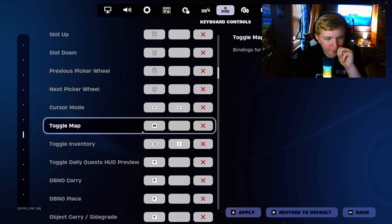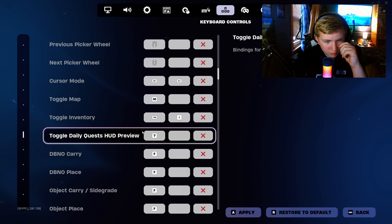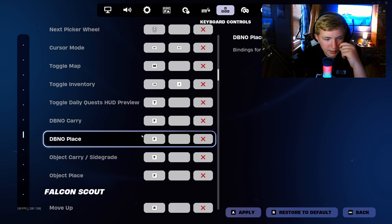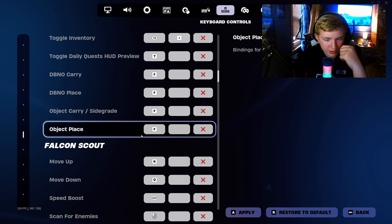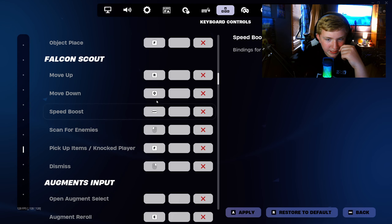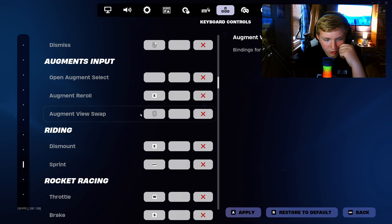Toggle map: M. Toggle inventory tab. Toggle daily quest: 7 — that was just easier for me. Falcon scout — that's not in the game right now. Augments input — not in the game right now either. Riding settings are here if you want to see them. Just pause the video.